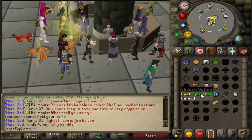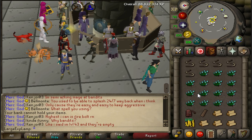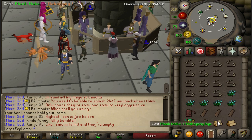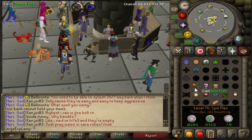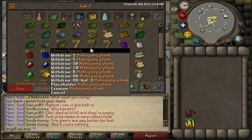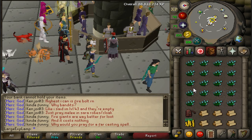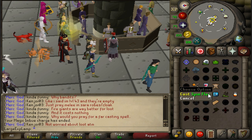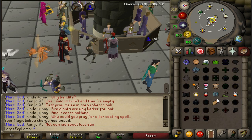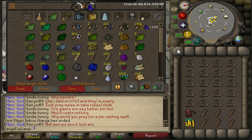The way you want to go about it is to start an inventory by doing spin flax, magic imbue, then plank make twice, then spin flax again, plank make twice again, and spin flax again. Basically every inventory you want to magic imbue right at the start. Make sure you have a spot in your bank for mahogany planks and bowstrings, then deposit all and start another inventory. Here's a live demonstration: spin flax, magic imbue, plank, plank — spin flax, plank — misclick — plank, spin flax, plank, plank, and spin flax again. That's your average inventory.